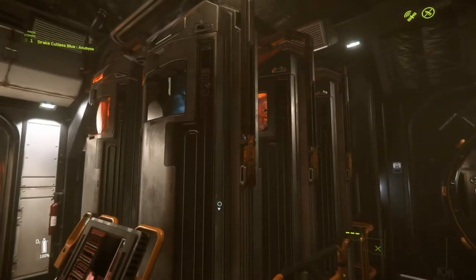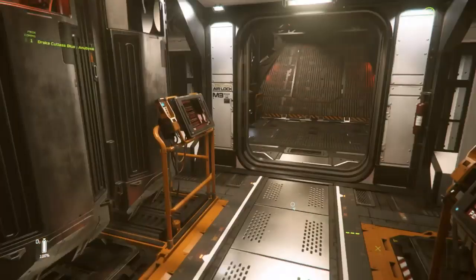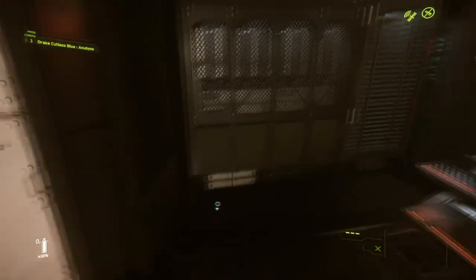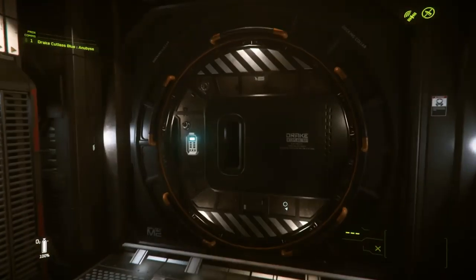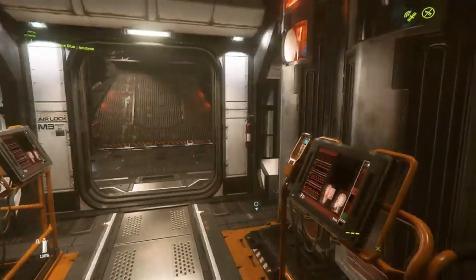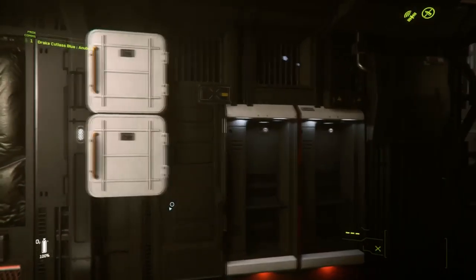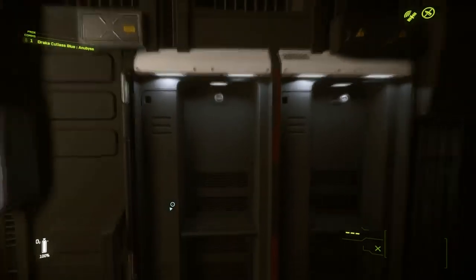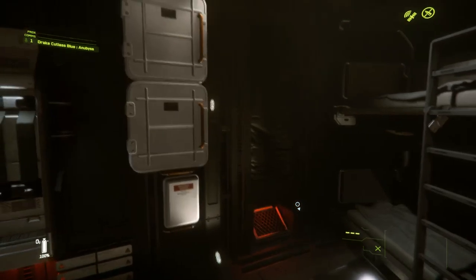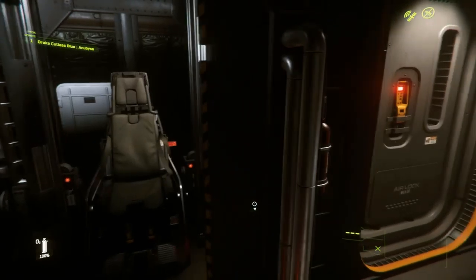Es algo muy interesante que, cuando se añada como mecánica del juego, habrá que probar, porque suena muy bien. Aparte de eso, esta nave tiene conectores laterales que se conectan con otras naves o con estaciones espaciales, algo que también está por añadir. La parte delantera es prácticamente igual que todas las Cutlass: tenemos ahí espacio para guardar armas y armaduras, además de la zona de descanso y el acceso a la torreta.